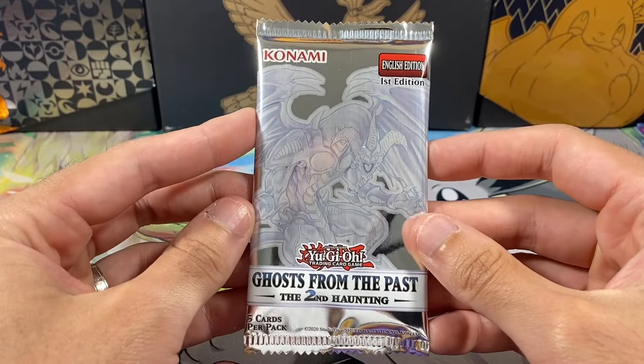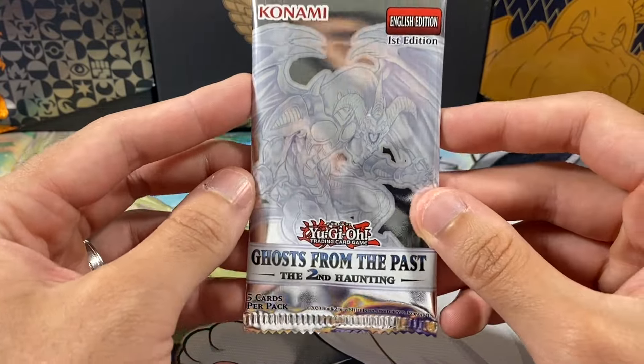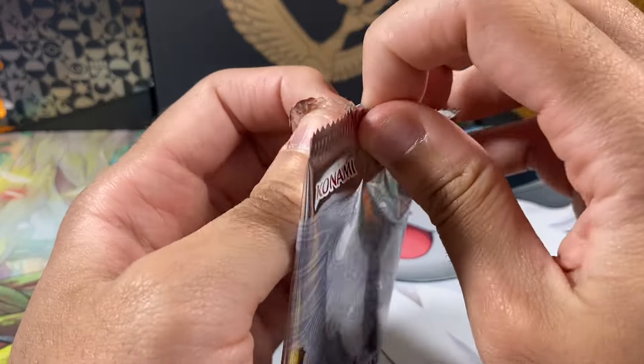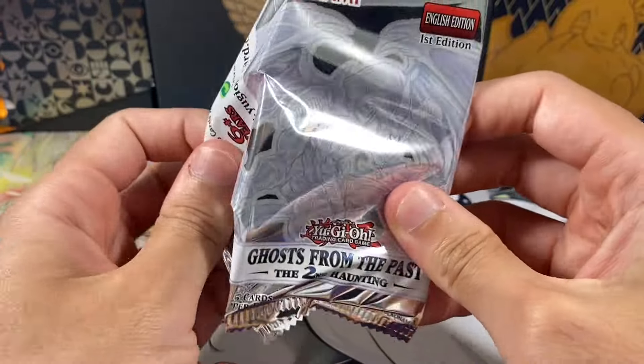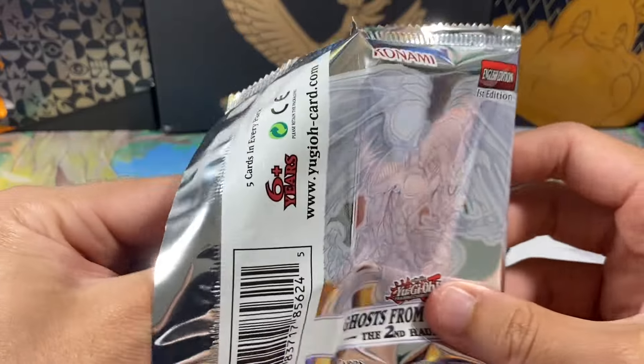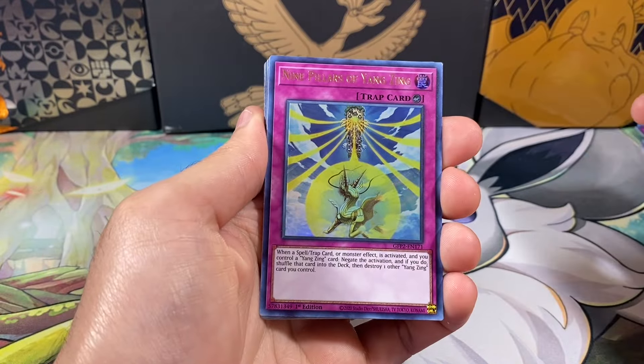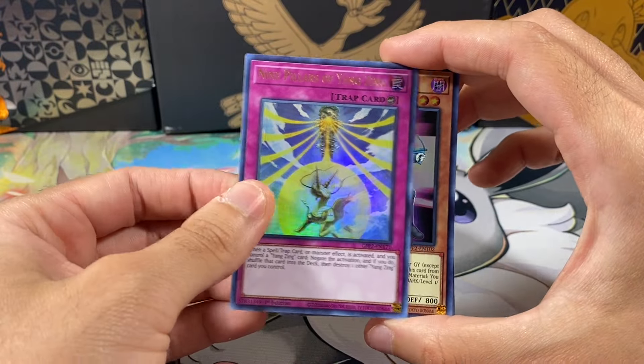This is the third pack. I think this is a Red-Eyes Archfiend or Dark Armed Dragon - I don't know which one it is, I think it's Red-Eyes Archfiend. Let's see if we can pull anything fire out of this one - two more packs, two more chances at ghost rares. Nine Pillars of Yang Zing - oh, this is actually an ultra we needed, very cool, so we'll put that one to the side.